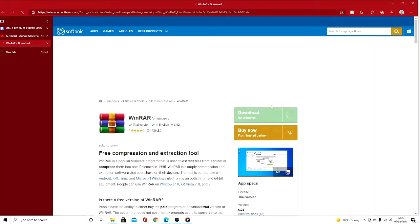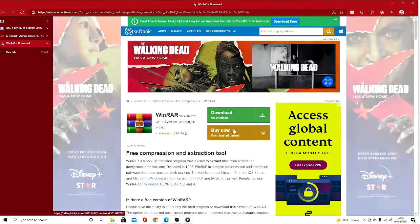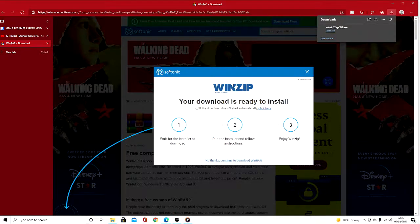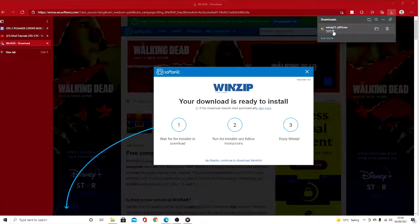Once you guys are in here you'll find that it does say 'Download for Windows' or 'Buy Now.' You're going to press 'Download for Windows' and then click 'Download Now.' As you can see WinZip 25 is showing up at the top.